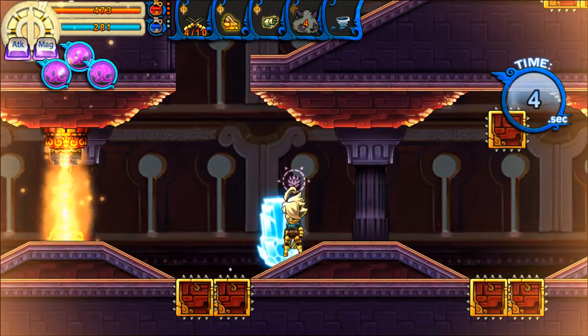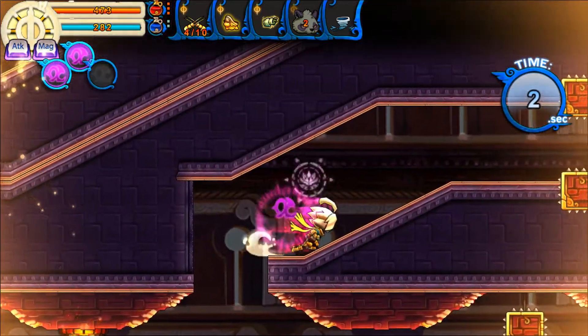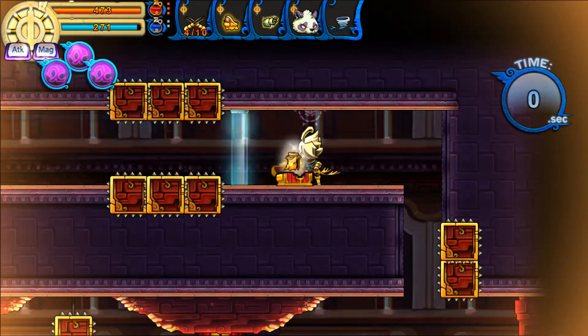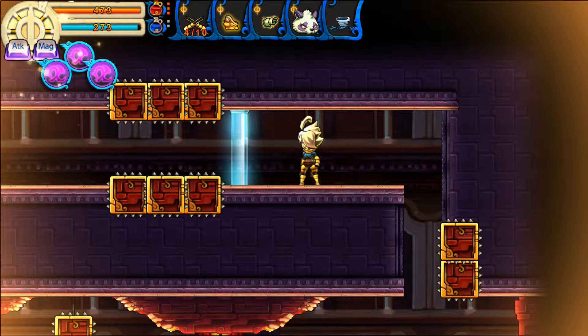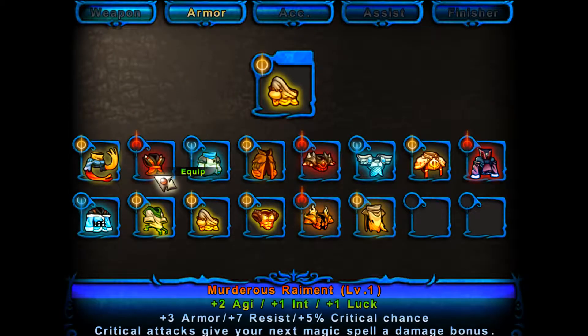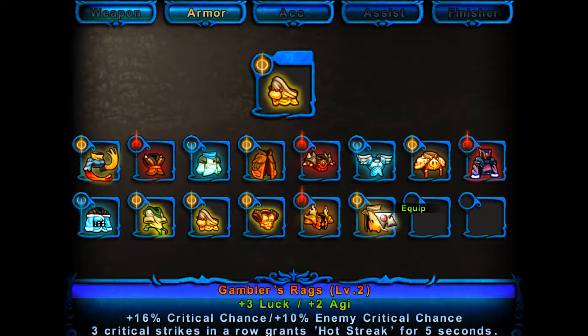So to talk about what's going on: we're exploring the fire temple for items we left behind. Here we're cutting ahead a bit to pick up the Gambler's Rags, one of the more unique armor sets in the game — for one the fact that it provides the rather unique Heartstreak bonus if you end up getting enough critical strikes in a short period of time. You may also notice that we acquired a level 2 Gambler's Rags. Typically when we pick up armor in the field it's at level 1 and we have to upgrade it at an armor smith.